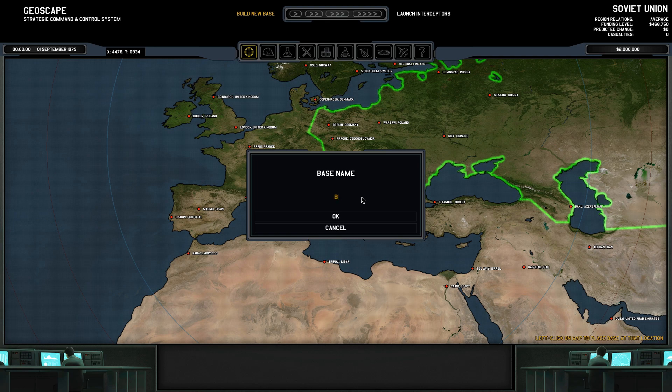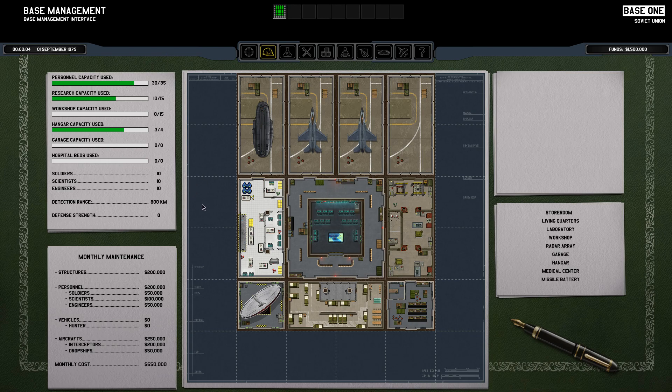We're gonna call it something original like Base One. This is our base. We have four hangars, two of which are housing two interceptors — they look like F-16s. We have our landing craft which is basically a modified Chinook helicopter, and we've got a laboratory, a med center, workshop, storerooms, living quarters, and a radar array. We have ten soldiers, ten scientists, and ten engineers. Our monthly maintenance is $650,000, and we have one and a half million dollars in funds.